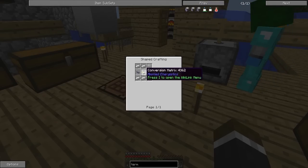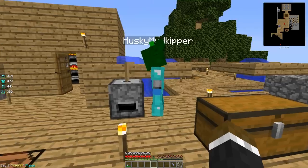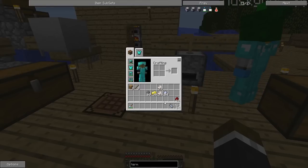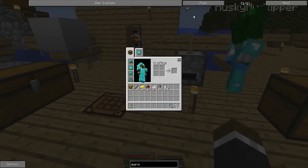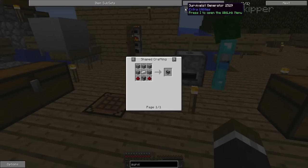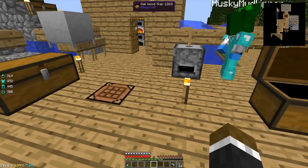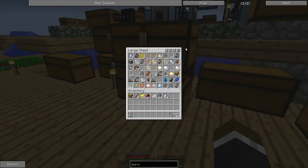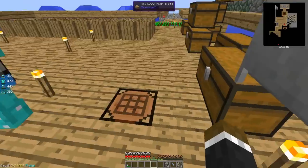While we're waiting for the basic processor to cook, we could make a survivalist generator because we're going to need to make some sort of power for this. Look up 'survivalist' — does a survivalist generator pop up? Yes! It basically just uses basic stuff like coal and whatnot to burn. We can get into more complicated generators later, but for now that's where we should start off. We have no shortage of coal anyway.